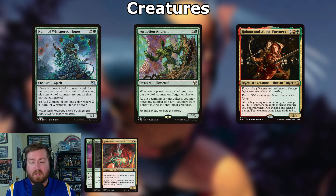Moving to creatures that care about counters. Kami of Whispered Hopes: two and a green, 1/1 spirit — if one or more +1/+1 counters would be put on a permanent you control, that many plus one more +1/+1 counters are put on it instead. You can also tap it to add X mana of any one color, where X is Kami's power.